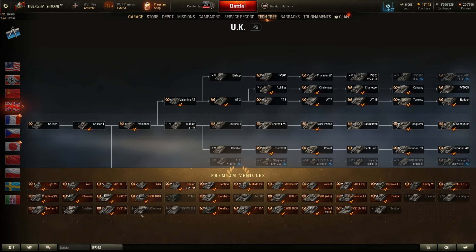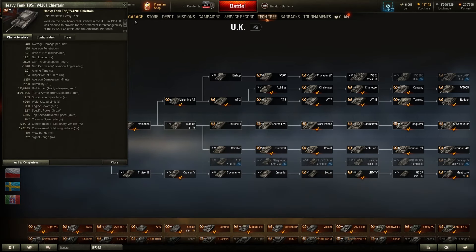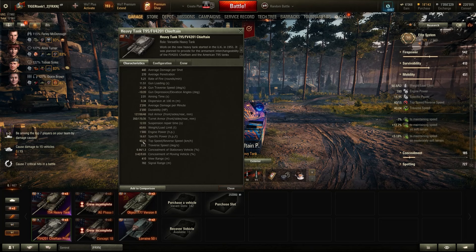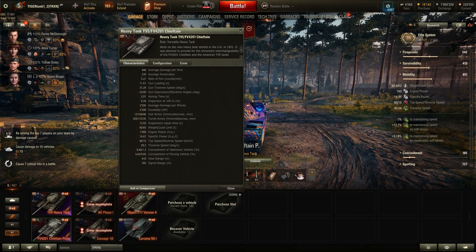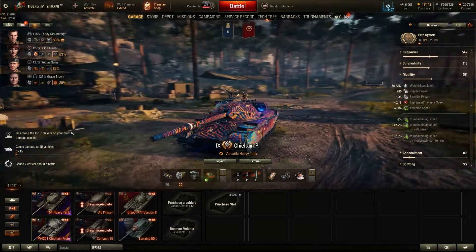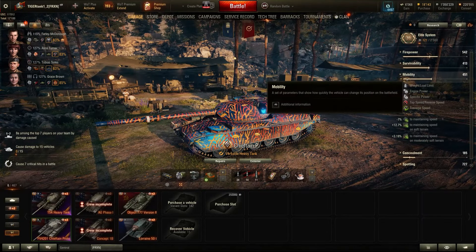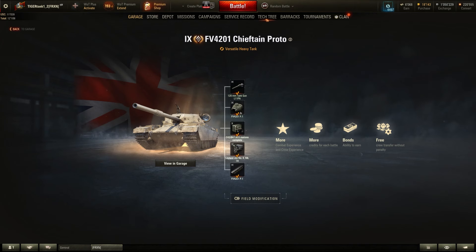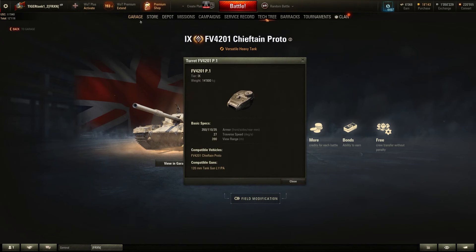You're still going to be coming in as the second wave, and I think that's generally fine enough. I've buffed traverse speed and reverse speed with field modifications. Looking at the tier 10 Chieftain, you can see it is the same speed now — it used to be faster. When they nerfed this tank, they nerfed its mobility. With the turbo you could go up to 50 kph, but now you can only go to 45, which is about the same level as the Chieftain Prototype.